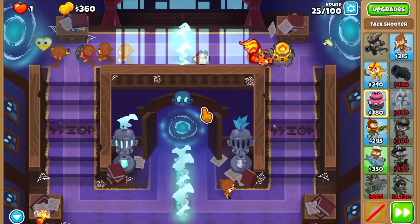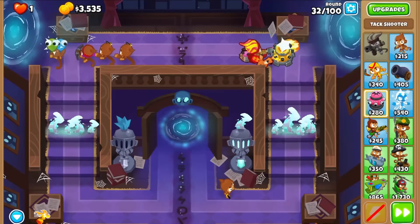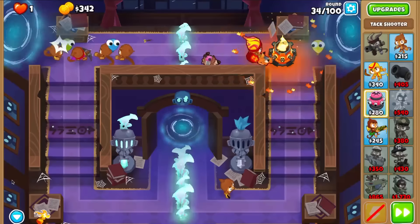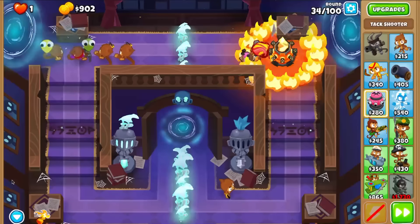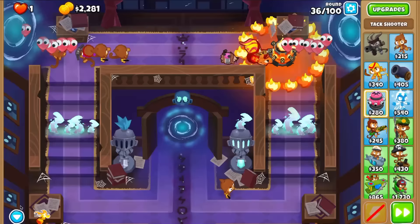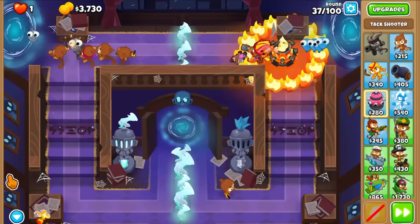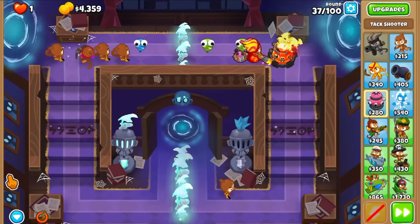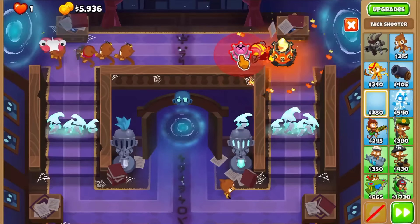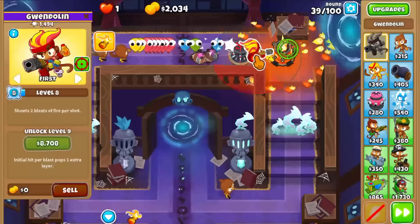I'll grab the Hot Shots Tac. It actually does a decent amount of damage going into the Inferno Ring; it's just that compared to other options it's not the greatest. On some easier maps you can probably push far with it, but for harder maps you probably won't be using it. It doesn't have potential to go into something better if you're not targeting Ring of Fire or Inferno Ring. That goes into my Ring of Fire with the help of the Crossbow and Gwen. Then I need something for the MOAB, so I'll use some Tacs for the mid-game.